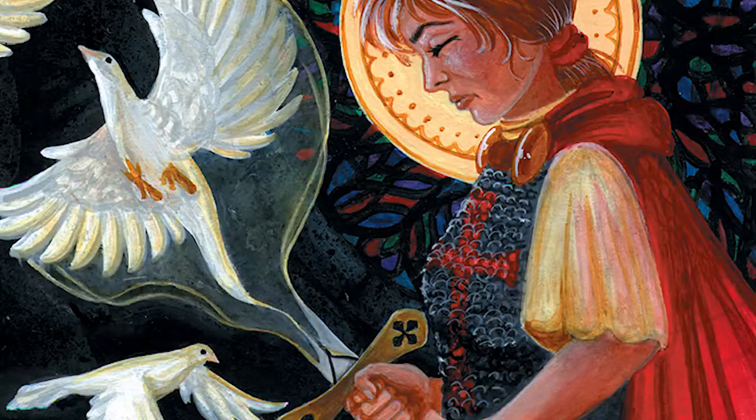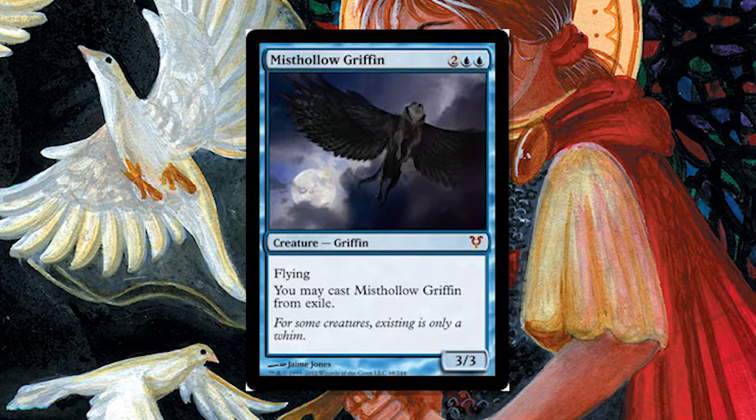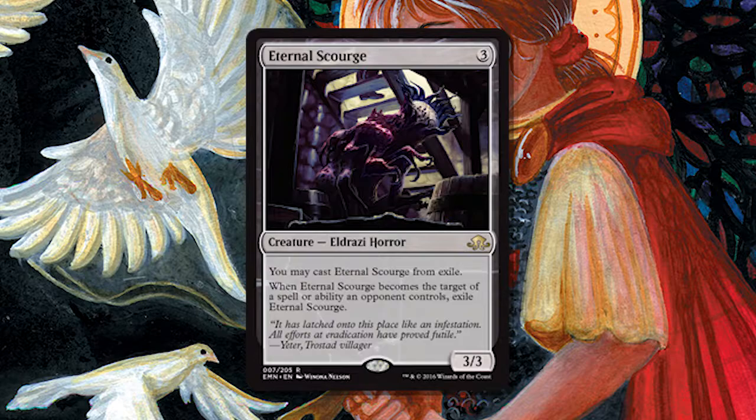There's Misthollow Griffin and also Eternal Scourge, which was recently printed, and it has the exact same effect — letting you play it from exile. That means Swords is not really good against those because they're just going to play it back. You also see Misthollow Griffin in Food Chain Legacy, so it actually helps them by exiling it. But in every other situation it really is a powerhouse removal spell. It's played in Legacy, Vintage, Commander, everywhere it can be played. In Legacy it is the ninth most played spell — not just creature, but spell — in the format, and the only white removal in that top ten list. Any white deck is going to play it.